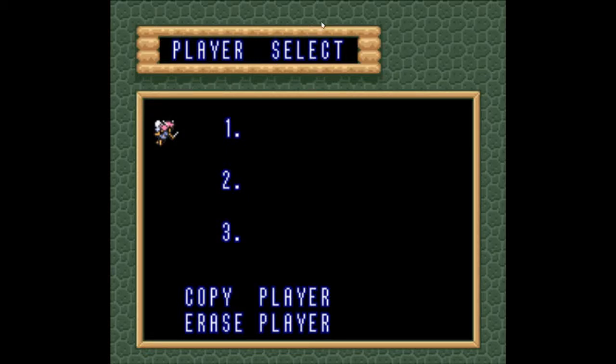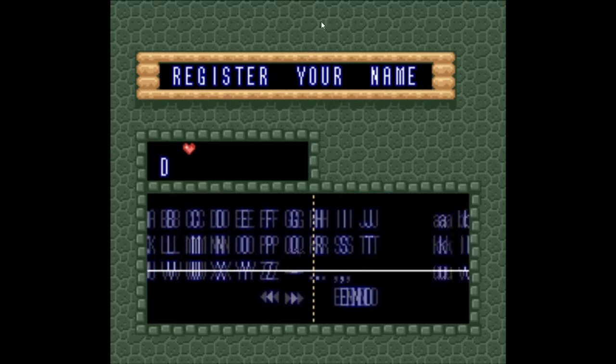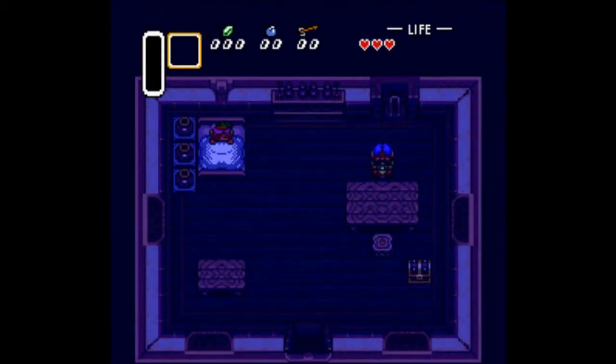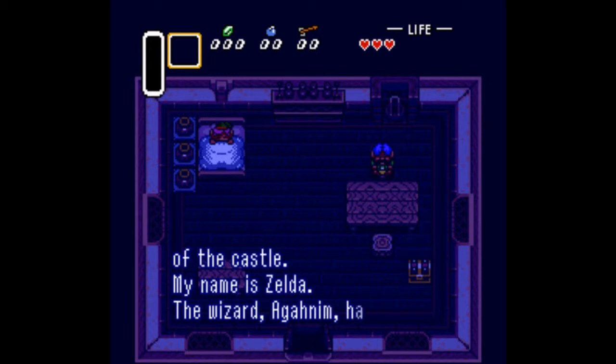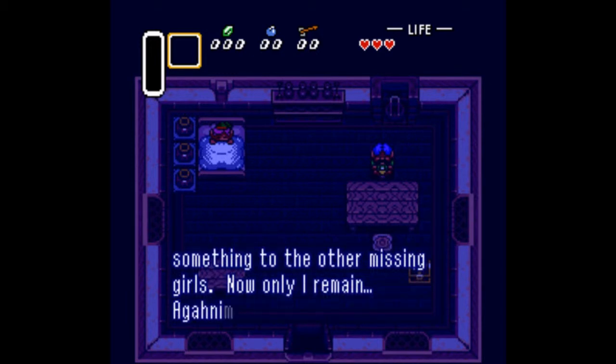Hello guys. Today I'm going to be showing you a cool little trick that I recently learned over the power of the internet. I'm going to be showing you how to beat Legend of Zelda: A Link to the Past super quick. This is going to be a glitch speedrun. I'm not trying to set any world records or anything — I'm just trying to show you guys how to beat the game really quick. It's a cool little glitch I learned, thanks to the power of the internet.